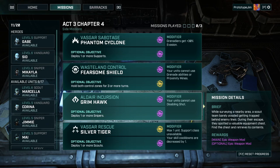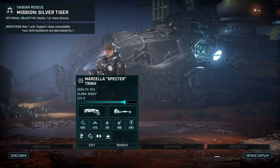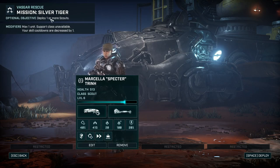I'm going to go for Silver Tiger first, because I can do the optional one easily — just literally have my scout there and we'll deploy. Cooldowns go down quickly, so let's go.